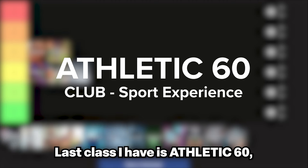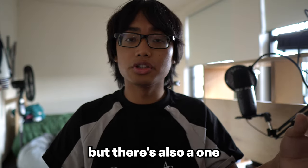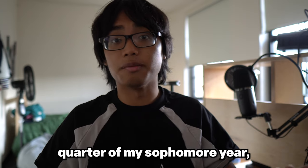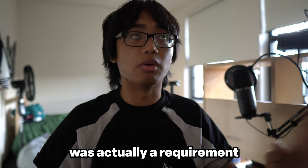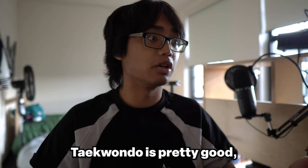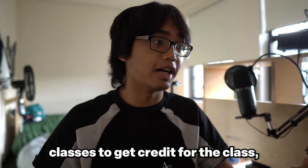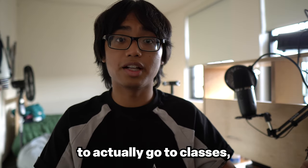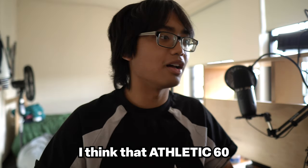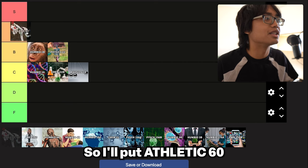Last for fall quarter I have Athletic 60, the Club Sport Experience class. I'm part of the Taekwondo club here at Stanford and there's a one-unit class I can enroll in to get credit for going to Taekwondo. In fall quarter, being enrolled in Athletic 60 was actually a requirement to be able to go to competitions, which is why I enrolled. The class just had an hour minimum I had to meet, which in hindsight was good because it encouraged me to actually go to classes — and maybe if I hadn't, I wouldn't still be in the club. I'll put Athletic 60 in the A tier.